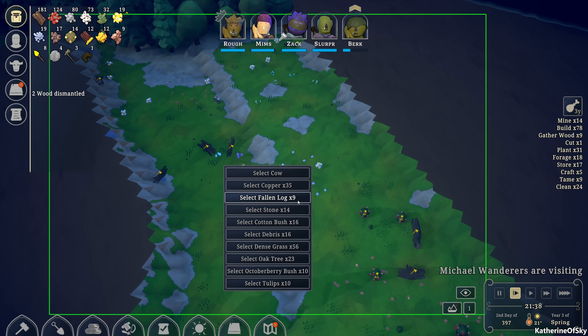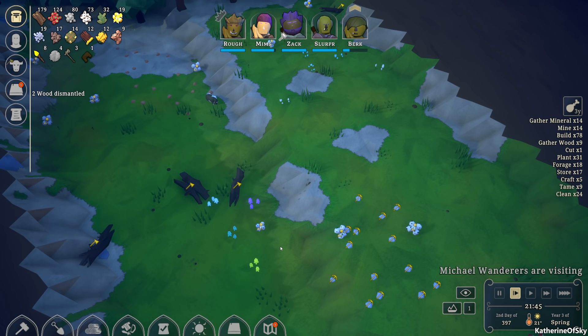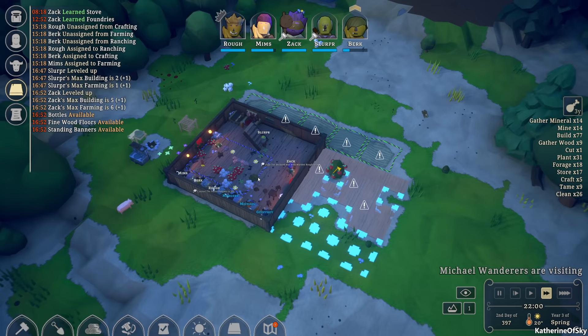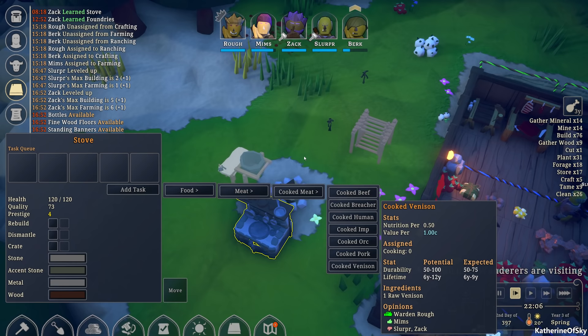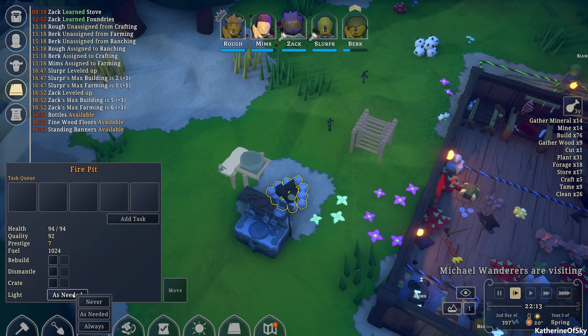Fallen logs — let's gather the wood. I think we're good. I don't know what the tulips are for — do they give us anything? Actually we want to get the stone. Tulips or hyacinths, you just cut them down, you don't really use them for anything sadly. Two wood dismantled, hooray. Zach learned the stove — oh beautiful! Now we can add tasks to make food: cooked meat, cooked beef, breacher, human, imp, orc, pork, or venison.